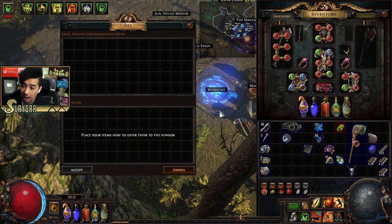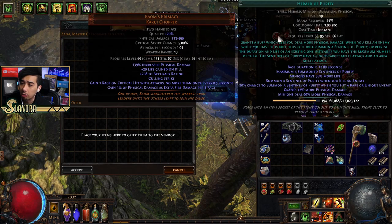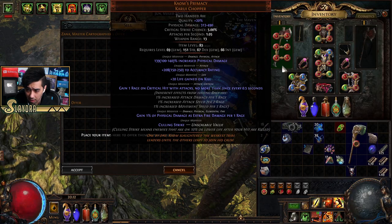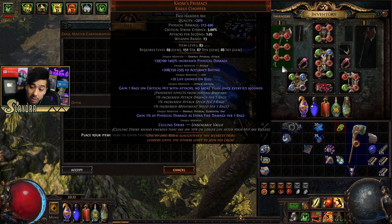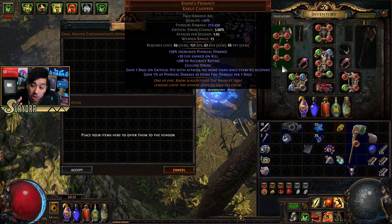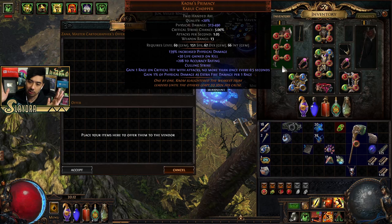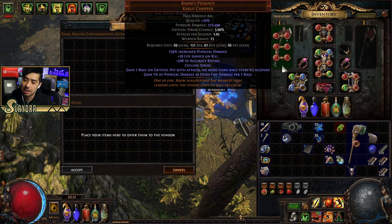One really cool thing to have: put your golem in one of your sockets, and also buy a Culling Strike support gem. Culling Strike means that enemies at 10% or lower life after your hit are killed. So no matter how bad your golem's damage is, or your ancestral war chief — if they hit for even one damage while the enemy is at 10% or under, they're instantly killed. It's a very nice feature.